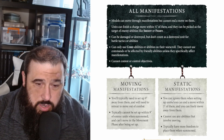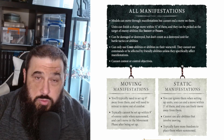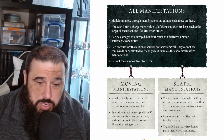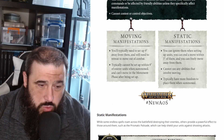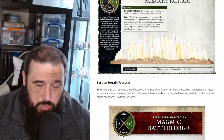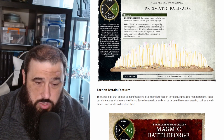For static ones, you can ignore them when setting up units, you can end a move within 3 inches of them, and you can freely move away from them. They cannot use any abilities that involve moving - which makes sense because they can't move - and they typically have more freedom in placement when summoned. We've also got the static war scroll here and straight away you'll notice it doesn't have a movement characteristic because it doesn't move.